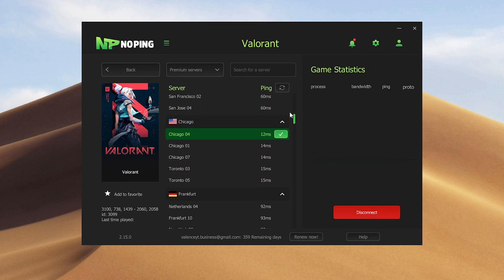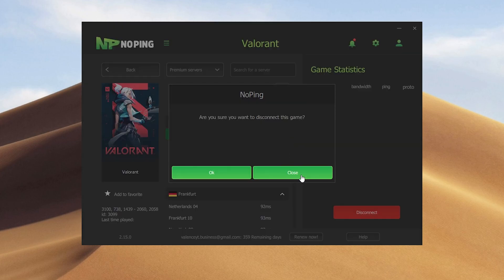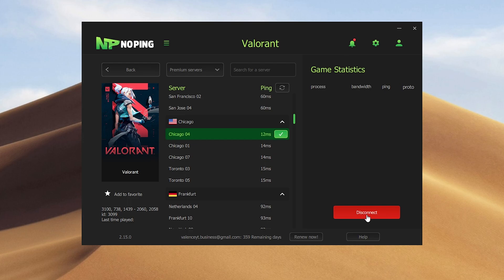Once you launch your game, you should be connected to the Chicago server if you selected the same one as me. And if you want to disconnect, just click on the X button right here, or you can click on Disconnect down here.